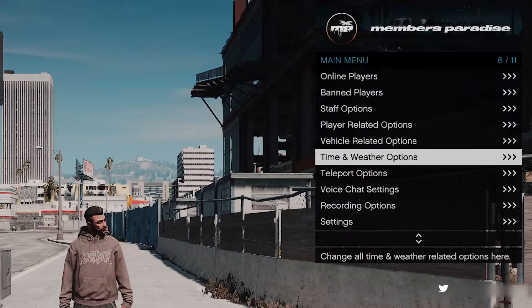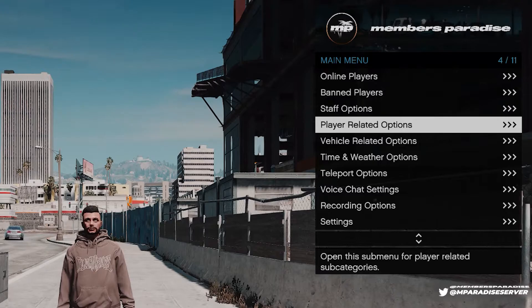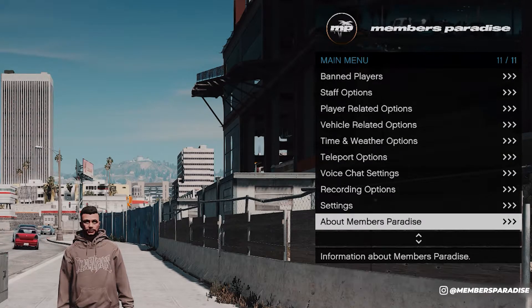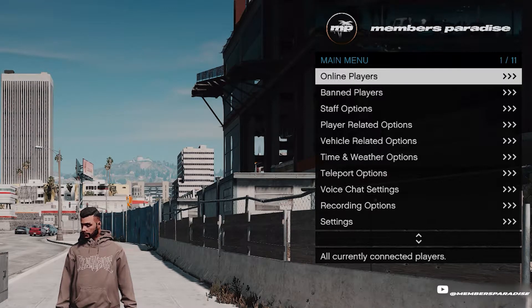F1 menu. When we open the F1 menu we're greeted with 11 different options: online players, player related options, vehicle related options, time and weather, teleport, voice chat, recording and settings, and also the about and credits at the end. These two options you will not see as a whitelisted member for obvious reasons.